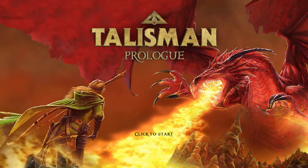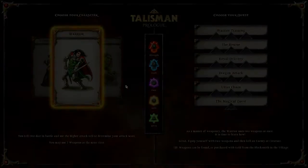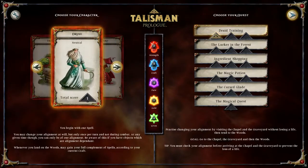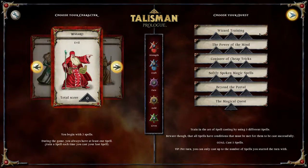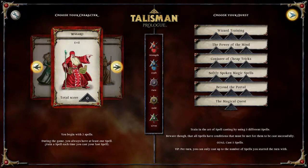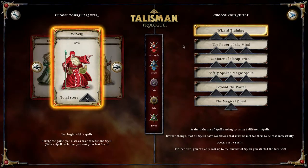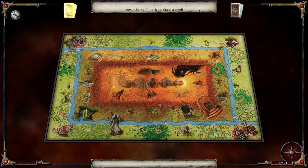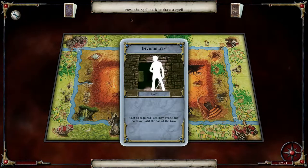Welcome back to another day of Talisman Prologue adventure. Last time I said we'd do the Wizard, so we're going to do wizard training and see how quickly we can whiz through this. Hopefully the recording is working — I had issues before but I think I got it figured out. Let's continue on and click the deck to draw.